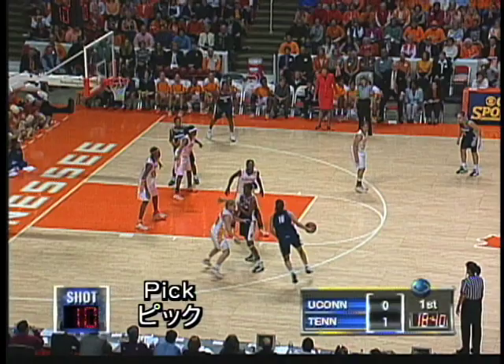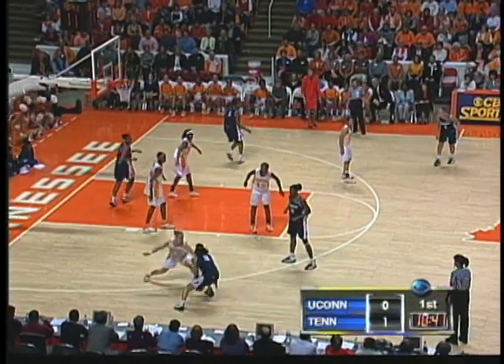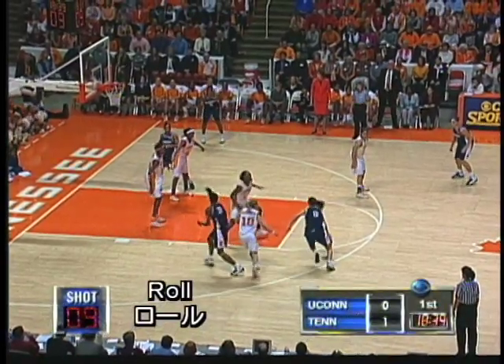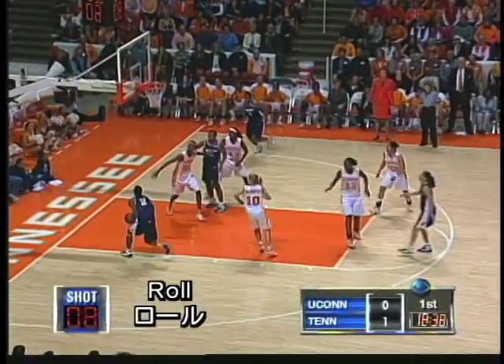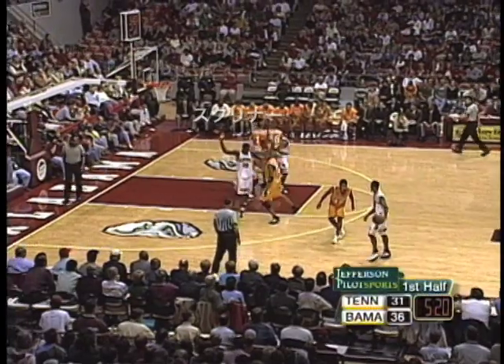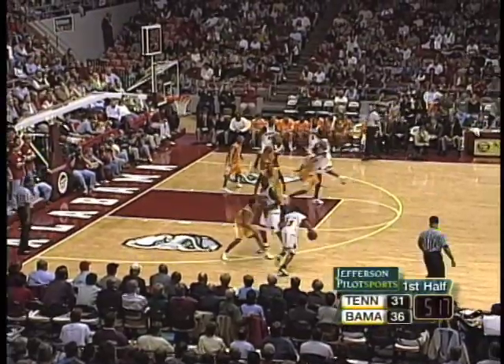ピックアンドロールはボールを持っているプレーヤーとの間で行われるプレーです。ボール保持者のディフェンダーにスクリーンをセットします。これをピックと呼んでいます。スクリーナーはディフェンダーの肩を胸で受けるポジションにスクリーンをセットし、ディフェンダーを止めたらゴール方向に移動します。レベルに関係なくよく使われ、コート上のどのポジションでも行われますが、ウィングで仕掛けられるのが多いプレーです。